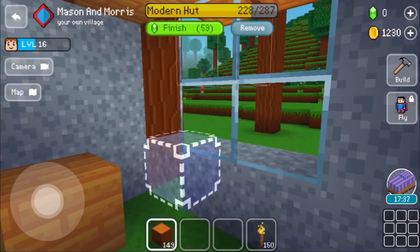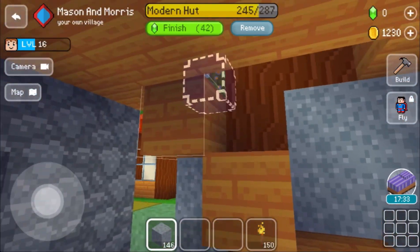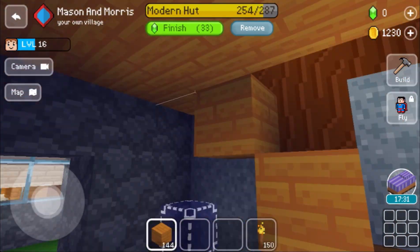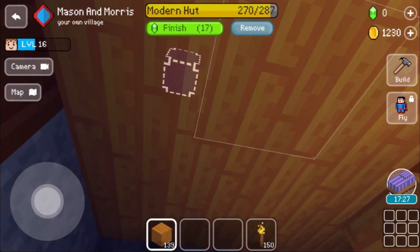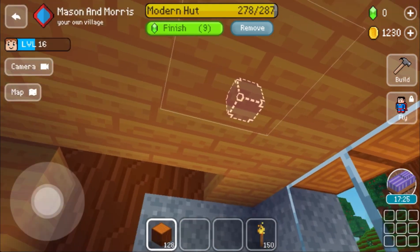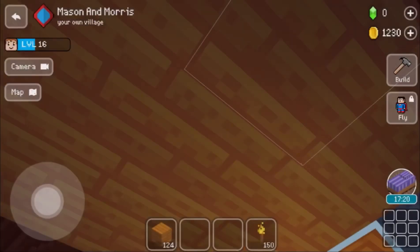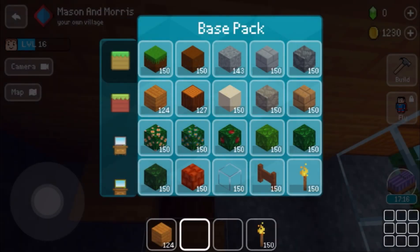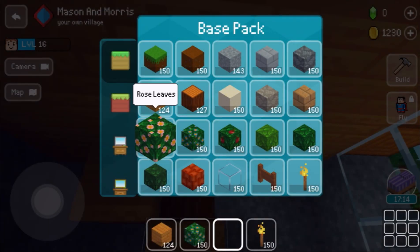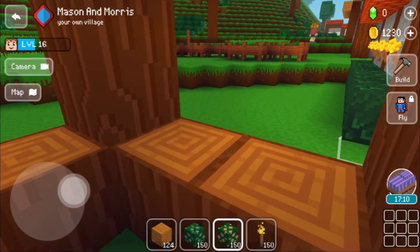I'm just going to waste my gems because I don't really like my gems. What am I supposed to do with them? I want to try to make my village more modern. I want to try to buy the Builder Pack for 400 gems. But I'm not going to waste money. I'm going to be watching ads all day trying to get it.